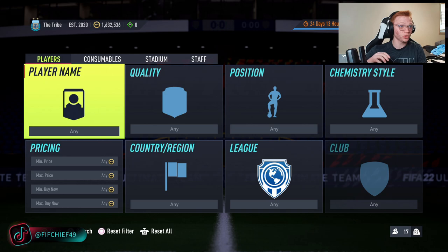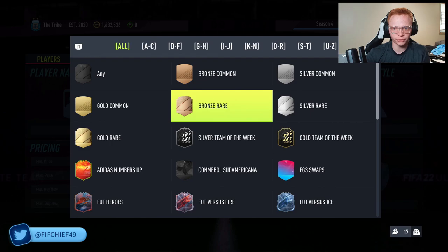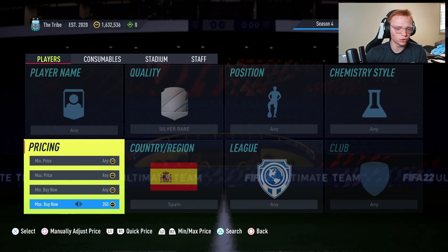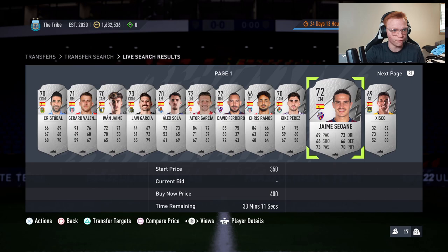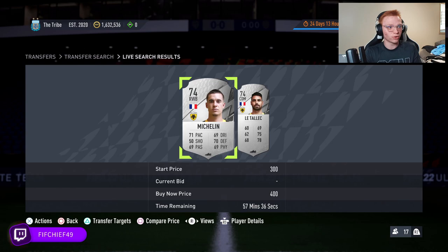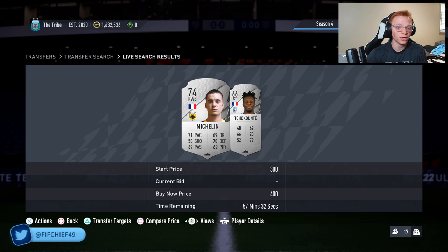Jumping into these investments, we're just quickly going to touch on every single investment that I like right now. The first thing we're going to be looking at is the bronze rares and silver rares for major nations — specifically France and Spain are going to be the two best nations. You just want to try to pick these up for as cheap as possible on the market, around 300 to 350, which is basically their minimum price. The reason these are really good is whenever we get a daily SBC that's somewhere between 65 and 72 rated and requires a bunch of rares, these cards basically triple in price every single time.